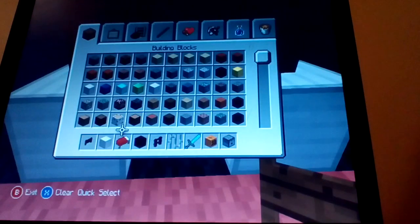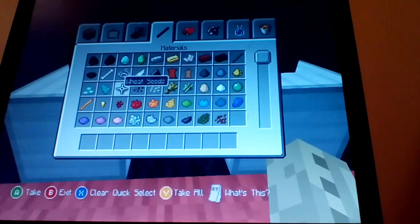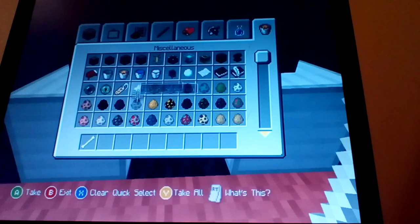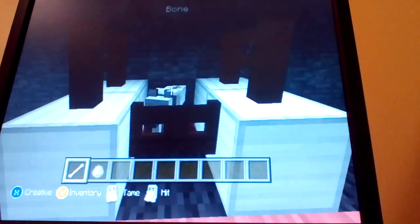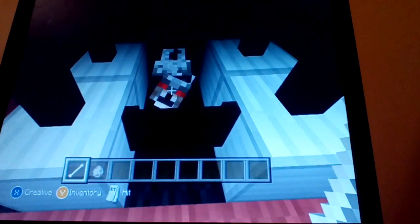Let's spawn a dog. We're gonna get a stick and a bone, then we'll go over. Sorry that I'm using creative mode — I just really really wanted to build. Anyway, because I haven't uploaded...